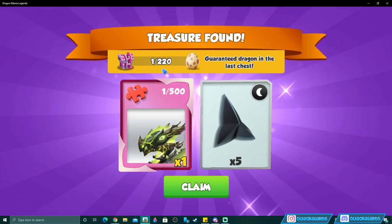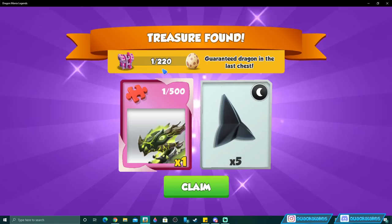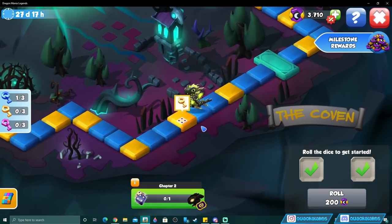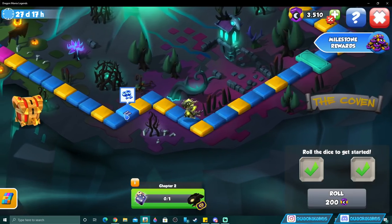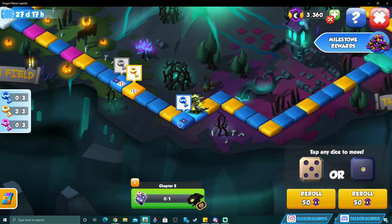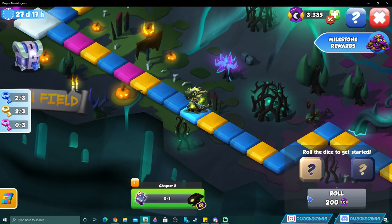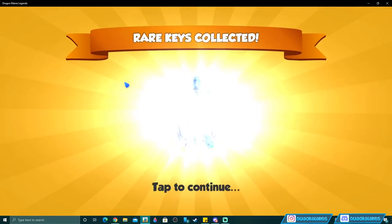If you open 220 ancient chests on the dragon board, you are guaranteed to get Haus on chest number 220 — so you won't be grinding forever. It's a lot of work to reach that point, but the pity system is there. Baby Haus is really cute — I actually prefer him to his adult form which is kind of weird and creepy, though that's probably intentional.